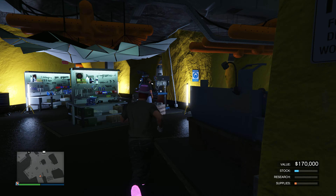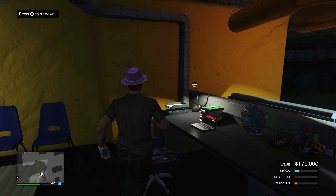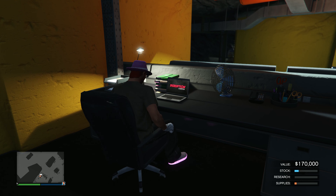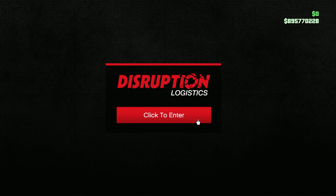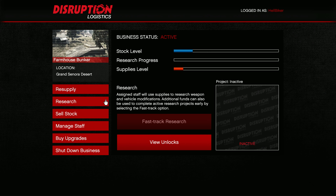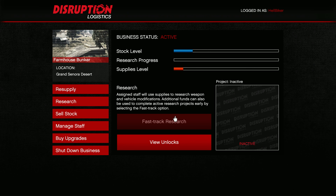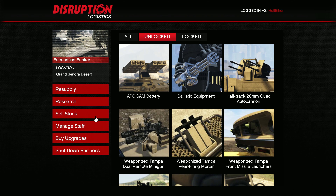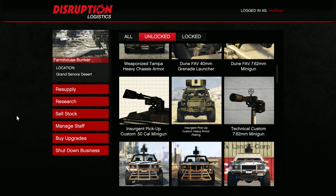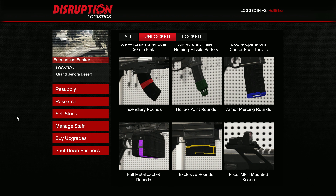Assuming you've done the setup process — if you're new to the bunker, once you've done the setup — run back to your computer. On the main screen, click on Research. The little square shows you what the next upgrade will be. These are all the options, and eventually you'll find all the ammo options. That's where you unlock them.